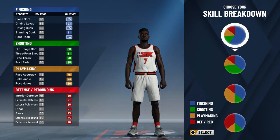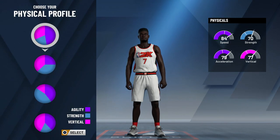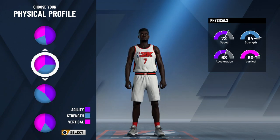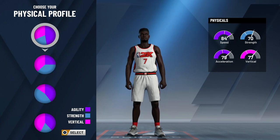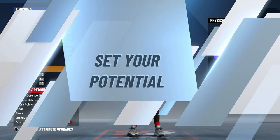I haven't used it that much in park but I've been grinding my badges over the past week, and you guys will see the badges later in the video. For the physical profile you could choose the top one or you could choose this one right here with a lot of vertical. I chose the one with 80 speed and 90 vertical because it boosts the vertical by 13, and then the speed and acceleration only drop by three or four.